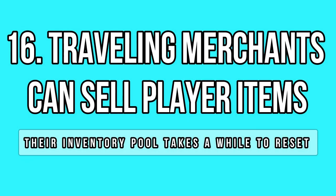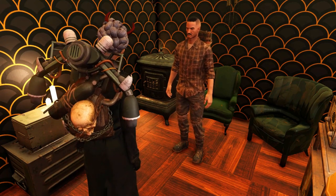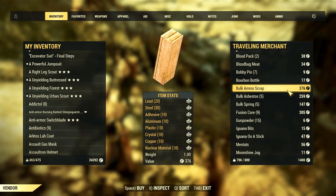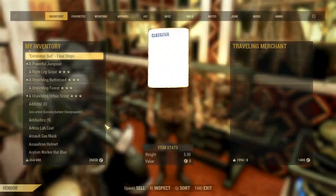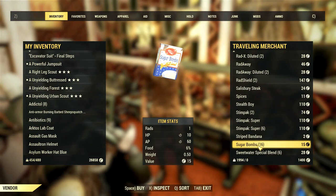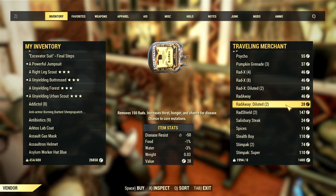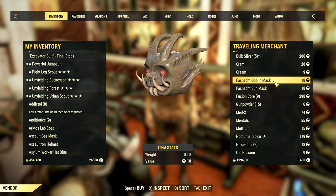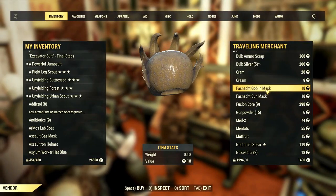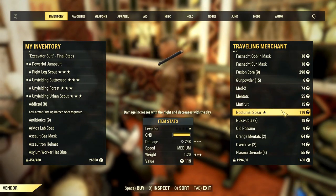Static vendors seem to sell only their own pool of items, but when it comes to traveling merchants, things work a bit differently. I recently found out that they can sell you more than their own items — they can also sell items that were previously sold to them by other players. That's why you can often find strange rare items in their pool these days, such as legendary items, mods and even Fashna masks. So always check what a traveling merchant has for sale; you never know what you will find.